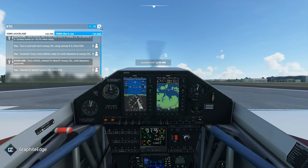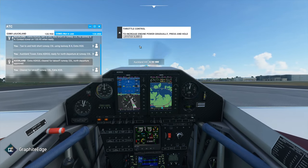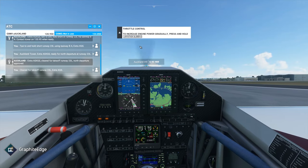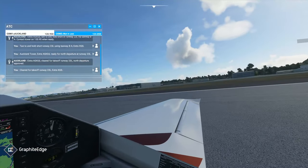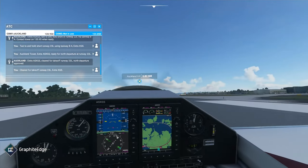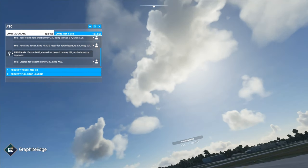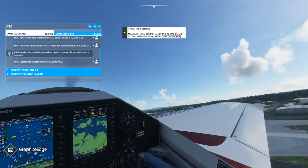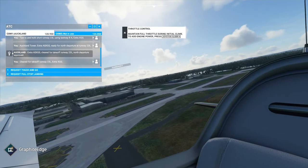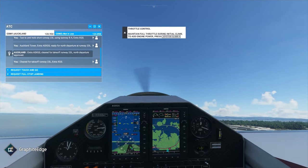We're clear for takeoff. This plane has no flaps - I've been practicing - all we have to do is release the parking brake and get moving. I've set the weather to be nice and visible but still have some clouds so we can see the volumetric lighting. This is one setting down from the highest, and I'm currently getting 40 frames per second while recording on an RTX 2080 Super.